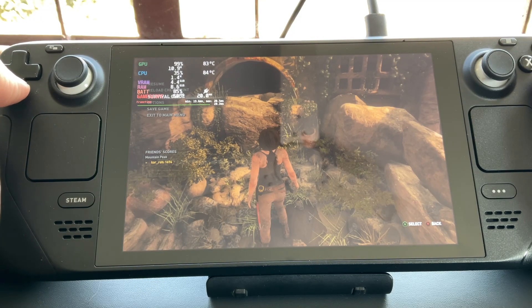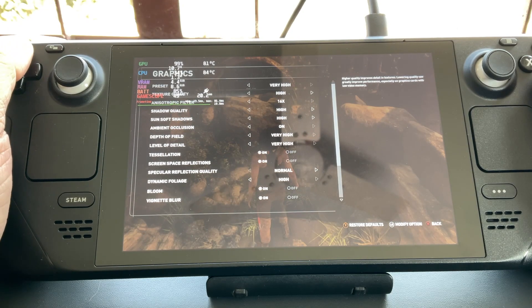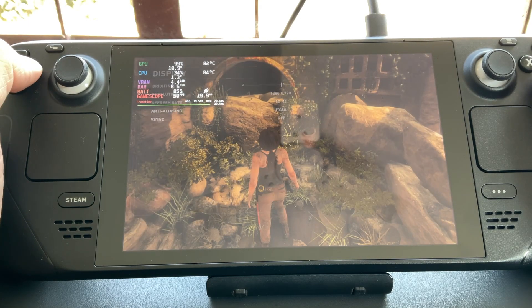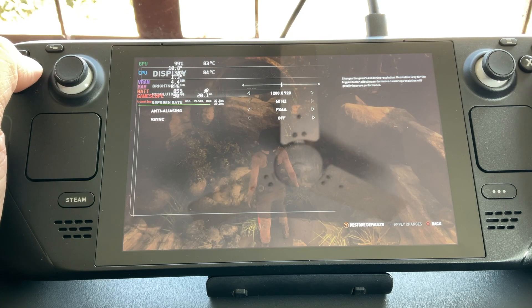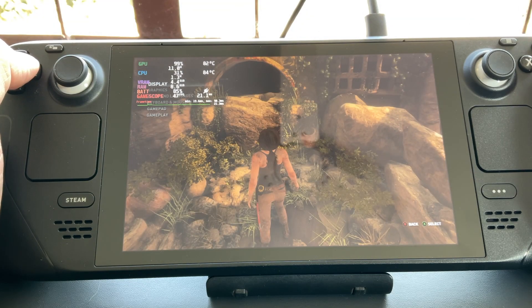Hello everyone, today we are playing Rise of the Tomb Raider and we are going to go through a couple of graphics settings and show you what sort of performance you can expect. So if you go to graphics right now, we are playing this maxed out at very high settings, and in resolution you can see we are at 1280 by 720 and now we are at 1280 by 800.